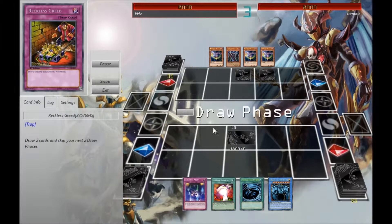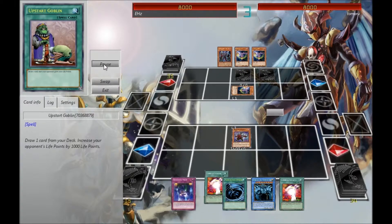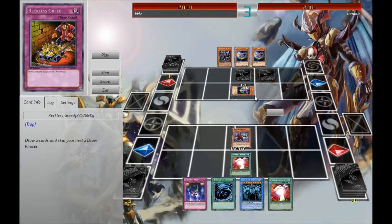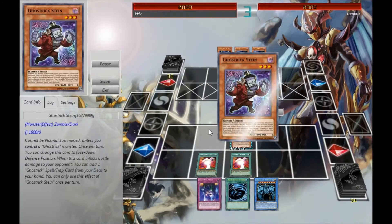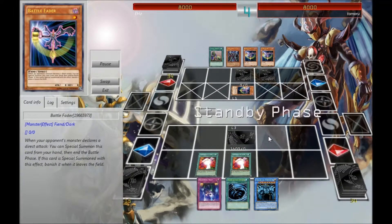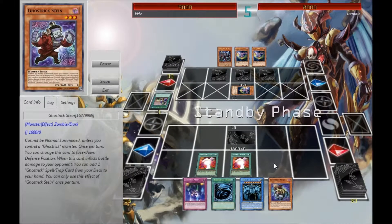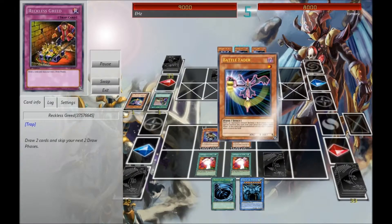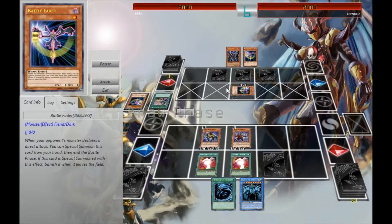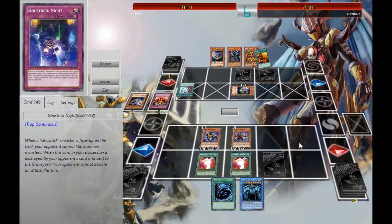He's going to set his Reckless Greeds. So I open up with Double Ground Collapse, but he's going to go Battle Fader. At this point I'm like, okay, since I have the Double Ground Collapse, I'm just going to lock out his entire field and he can only play one card over his Battle Fader. I draw into the Witch. Because he's locked out of his field, he can't start stacking up the Battle Faders to create a wall — which for me was pretty good, actually. I set the Ghost Trick Knight as a bluff.